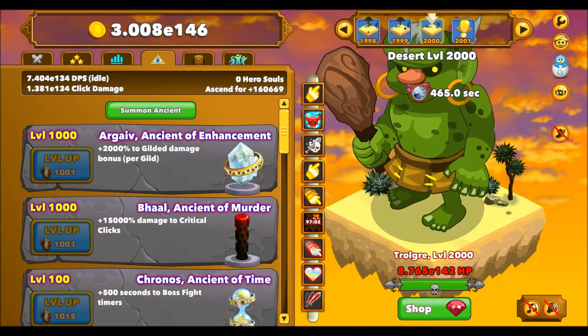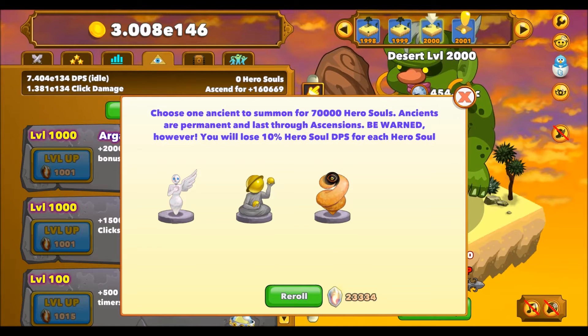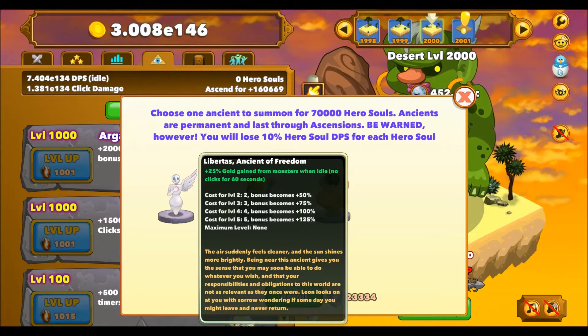If we go to the ancients, I've got most of them now. The only ones I don't have are these three - those are clicks for when you're idle. I've been playing this game with an auto-clicker, so whilst a lot of people who don't do that will use these idle ancients, for me it's all about click damage.